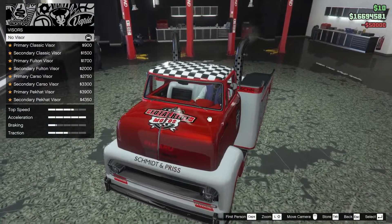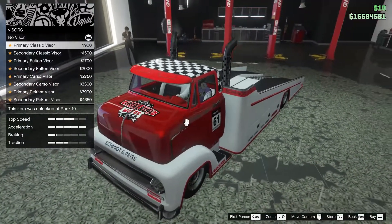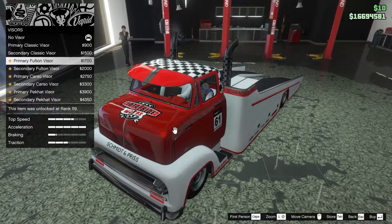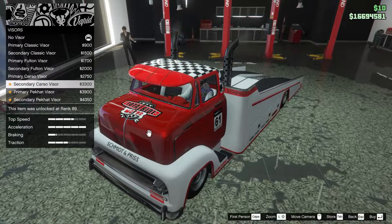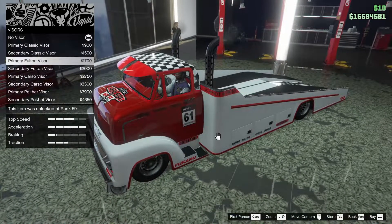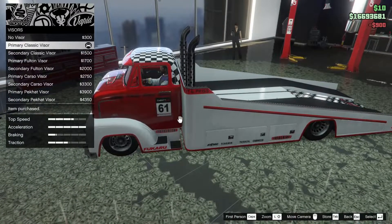Transmission all the way up, turbo of course, let's put that on too. For visors we have some options: primary classic - oh that's cool - primary classic or secondary classic, primary Fulton visor, secondary Carso visor, secondary and Pec hat. I kind of like the Fulton but I also kind of like the primary classic, so we're gonna go for that one.